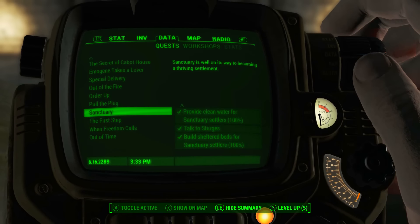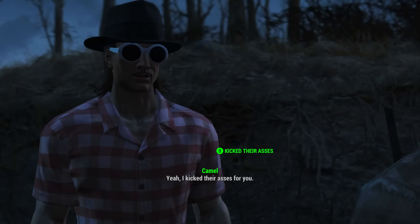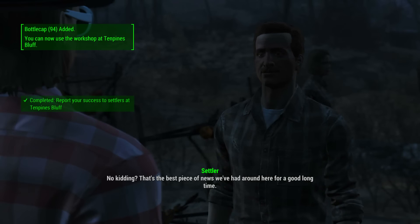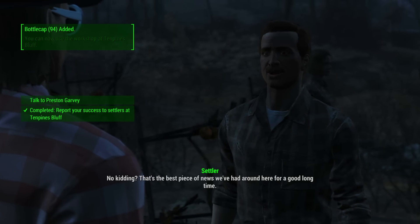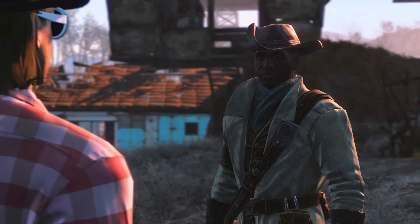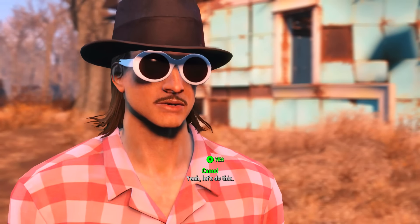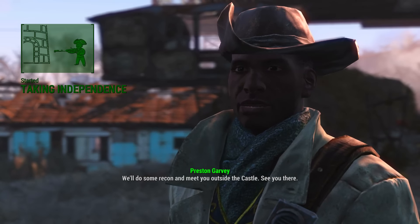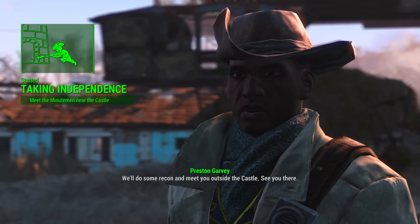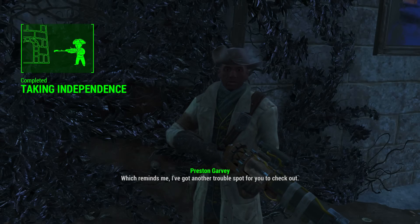After that is complete, you will get anything between 1 and 3 Radiant Minutemen quests. These will generally involve you going and helping settlements around Boston. Once completing at least one of these, head back to Preston Garvey at Sanctuary and he will give us the quest Taking Independence, which involves us reclaiming the old Minutemen fortress known as the Castle.